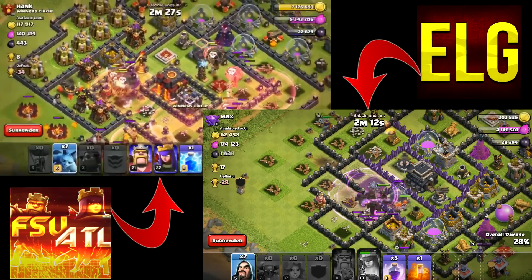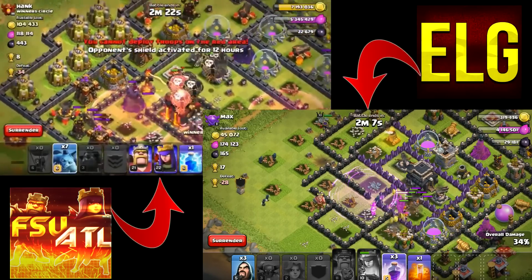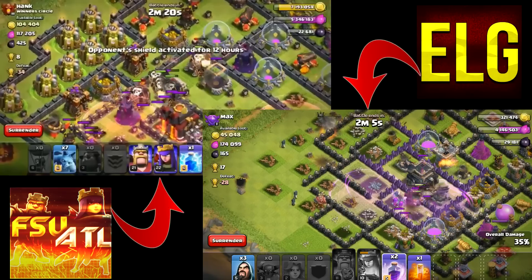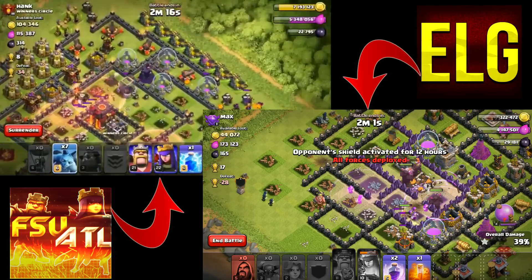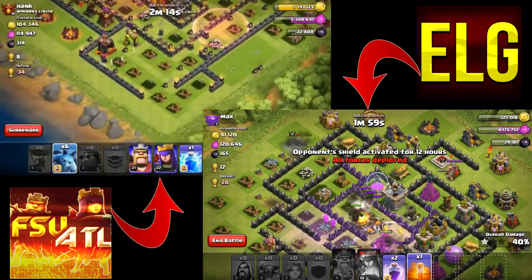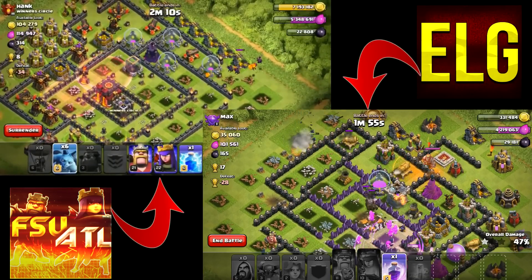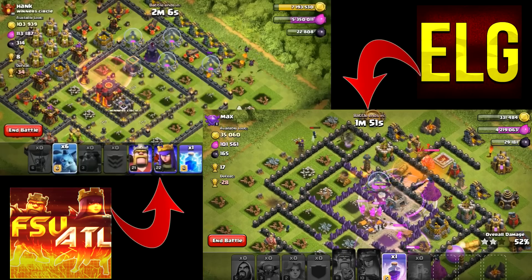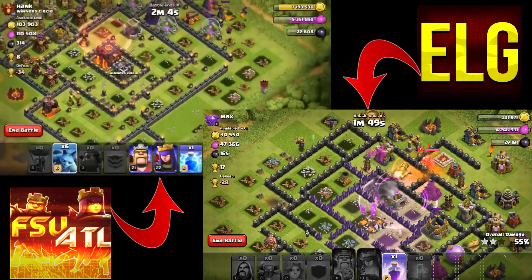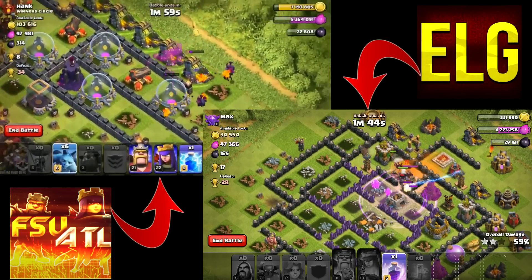FSU is at 28 percent and I'm at 41 percent. I'm actually liking these haste spells — they're pretty good! I get the town hall down; it doesn't look like I'll get three stars, but at 50 percent I need to push for the town hall. I still have one rage spell left but both enemy heroes are still up.